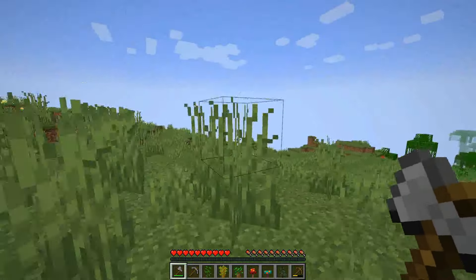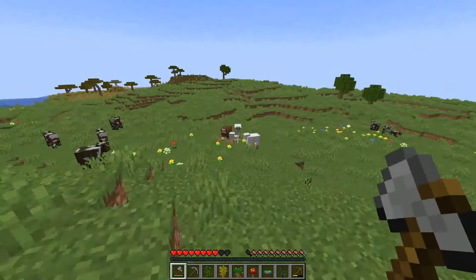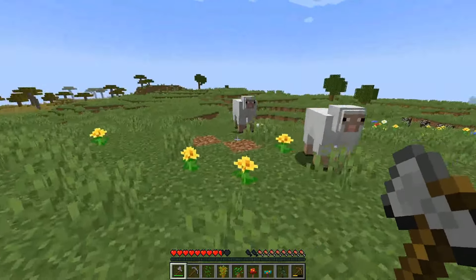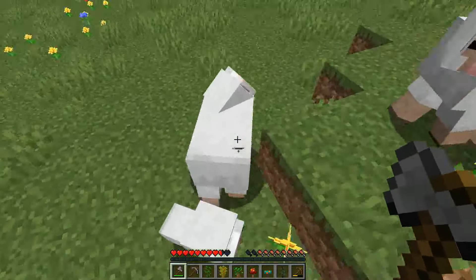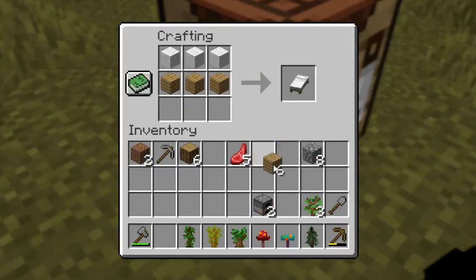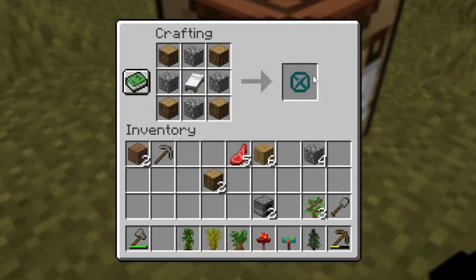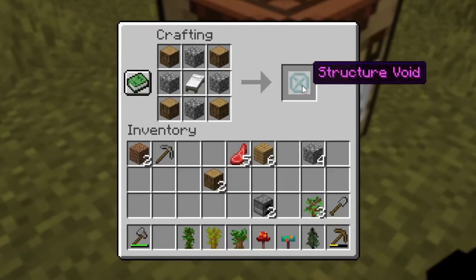Now we just have to find some sheep. And there we go - we found some sheep. That's two white sheep, so that's two white wool. I need three though. No worries, we found more sheep. We got one white bed. So bed in the middle, four logs in all those corners, and four cobblestones in the remaining corners. We get a structure wand.